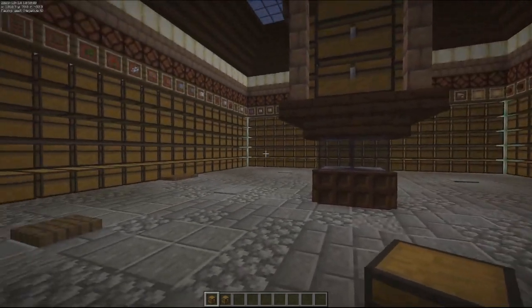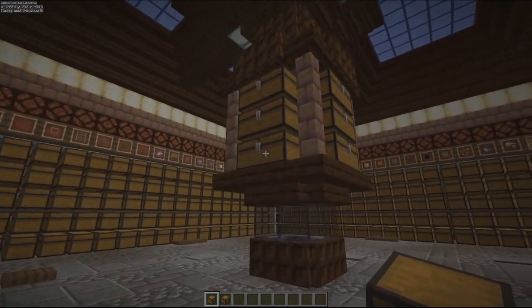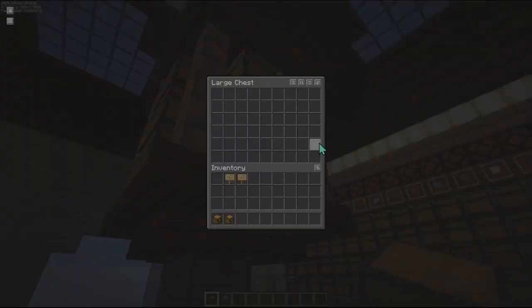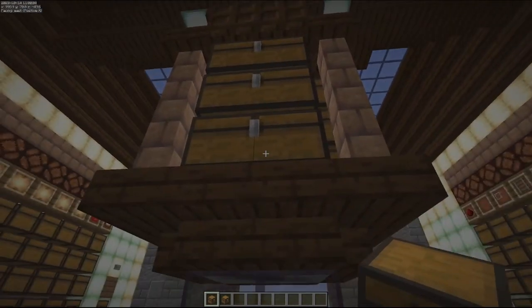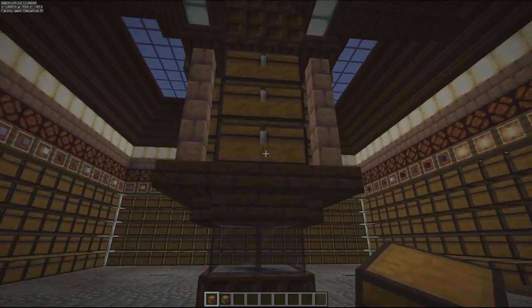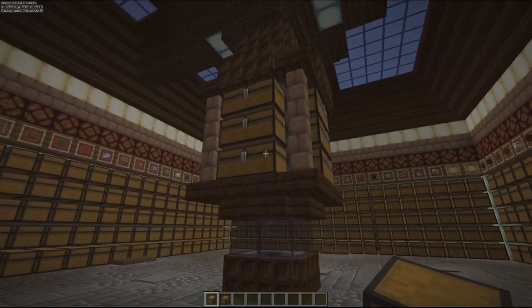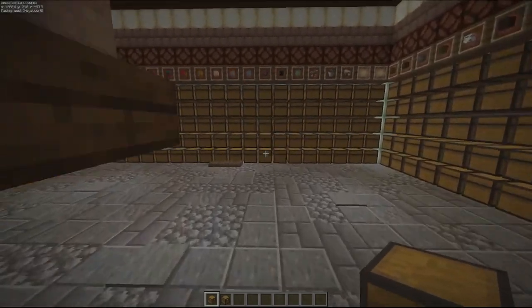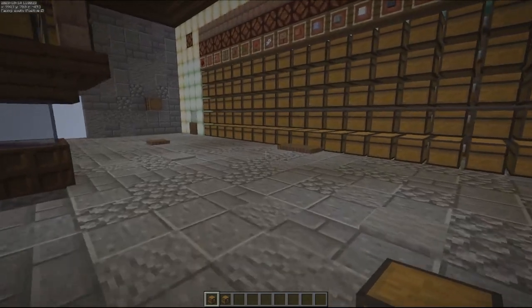Everything else remains the same other than a few cosmetic changes. The filled shulkers, once ejected, will wind up in the middle here — all tied together, starting down this line first and going clockwise to fill them up as it goes. It brings them up to the main floor, which is what I was wanting. If you do need to get down into the lower sections, I do have some scaffolding set up underneath a couple of these trapdoors.